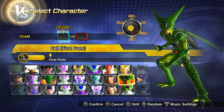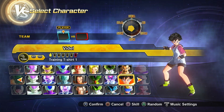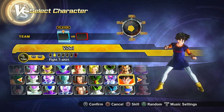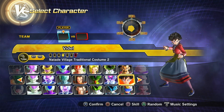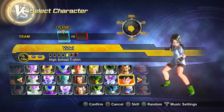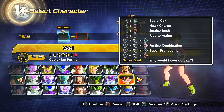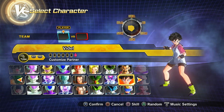Then we have First Form or Imperfect Cell, Super Villain Super Perfect Cell. Then we have Videl — both the regular, the Fight T-shirt version, the Broly Second Coming version with and without the hat, the beginning of Buu Saga Videl, the Festival version, and the custom version.